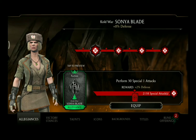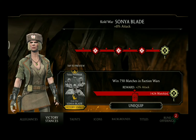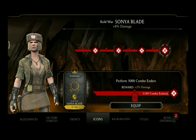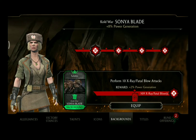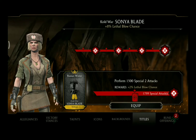In terms of her Feats of Strength, she will have to perform 2000 Special 1 attacks to unlock her rune. For her victory stances she will have to win 750 matches in Faction Wars, for her taunts 500 matches in Battle Mode, for her icons 3000 combo enders, for her backgrounds 250 X-Ray slash Fatal Blow attacks, and for her titles 1500 Special 2 attacks.